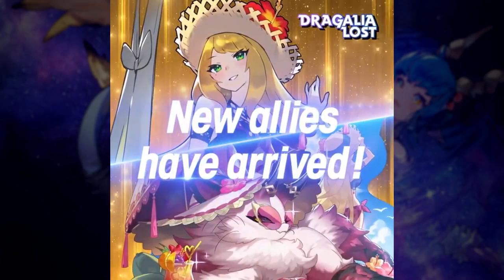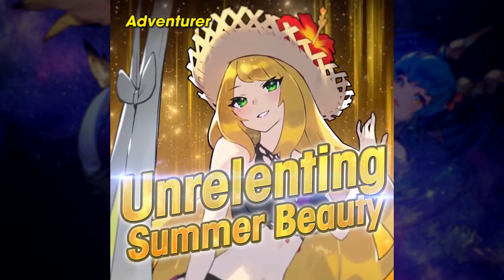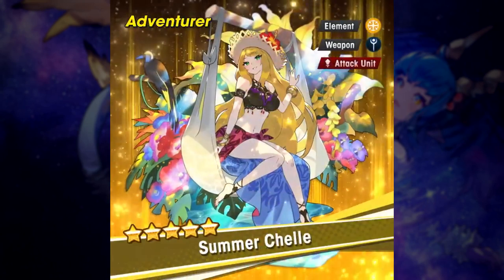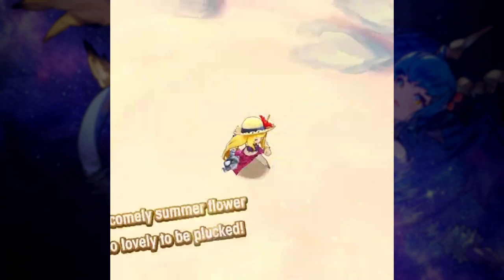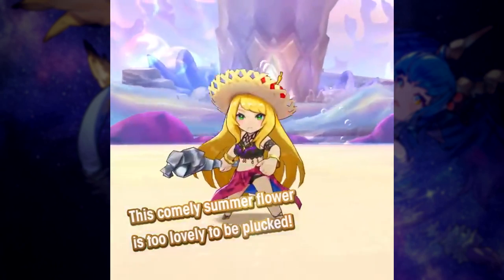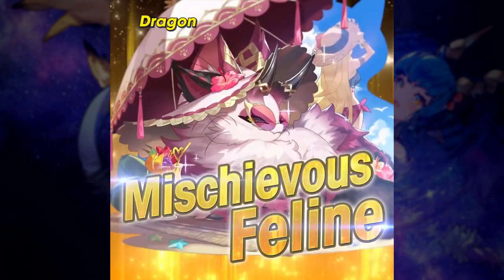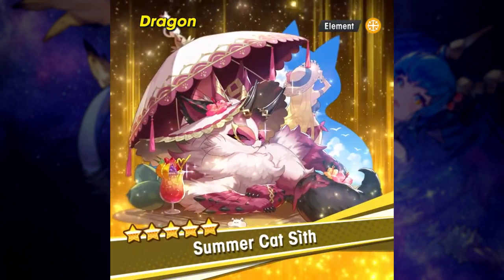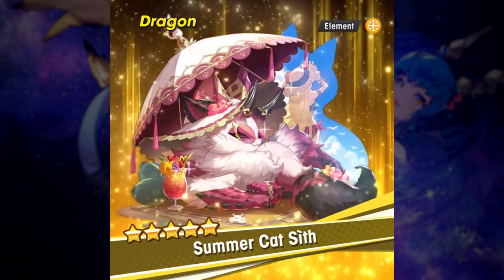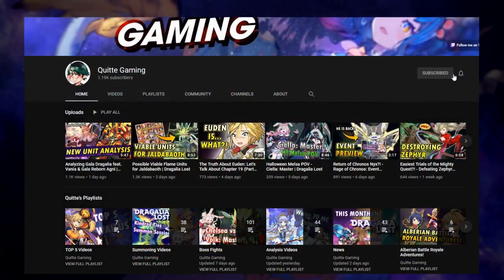Hello everyone, welcome back. I'm GamingQuinter, the most delicious Quinter of them all, and today we're taking a very close look at Summer Shell and Summer Cat Sif. Both will be on a prize showcase banner, which means we start at a base rate of 4%, and both are not limited, so better think twice before you summon on the banner. Before we start with the video itself, please make sure you are subscribed to the channel if you end up enjoying the video. Now let's start.